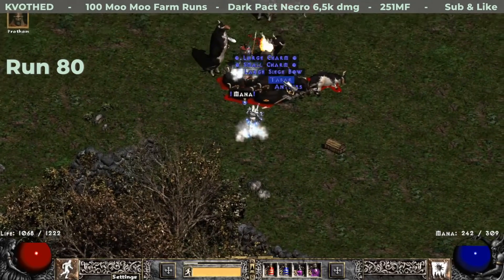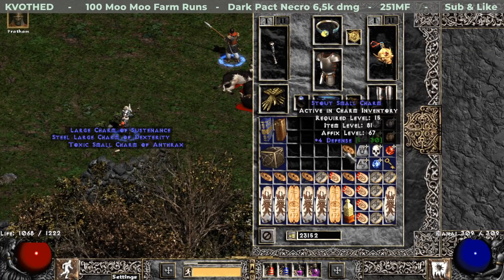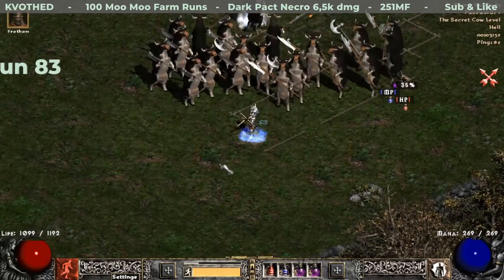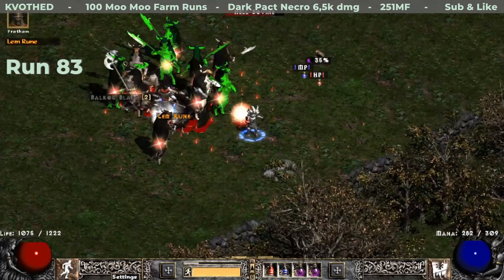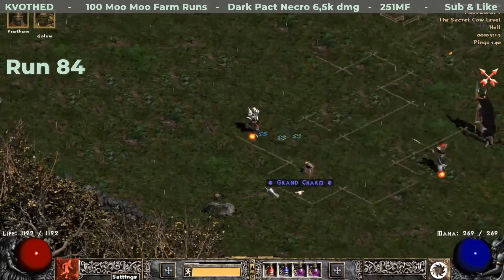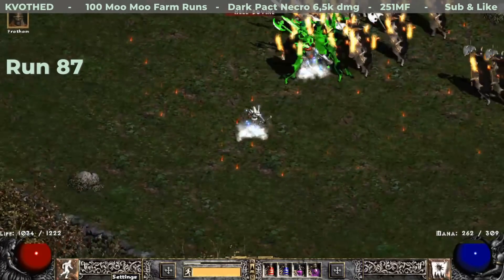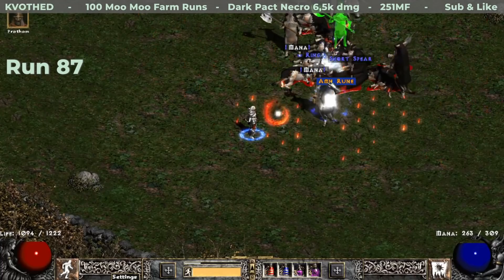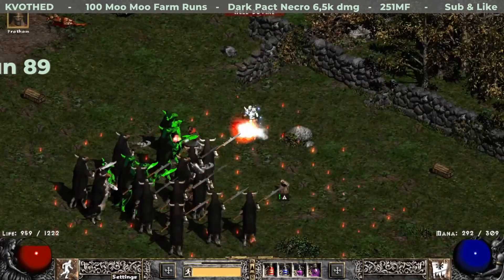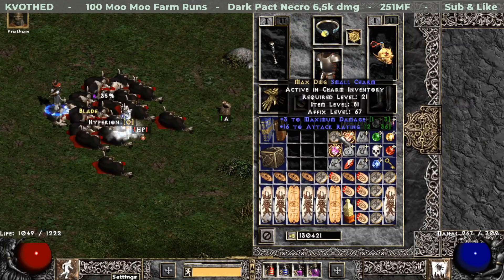On run 80 I almost dropped what I think is the rarest find out of everything I've seen in the small charm category — it is a 313 poison damage small charm, really a crazy rare thing. A little bit later I get another Lem rune. Then comes another skiller I'd be glad to use on my barb — a Warcry skiller. About three runs later, another Pul rune. Then comes another small charm — this time for melee, plus three to max damage and 16 to attack rating.